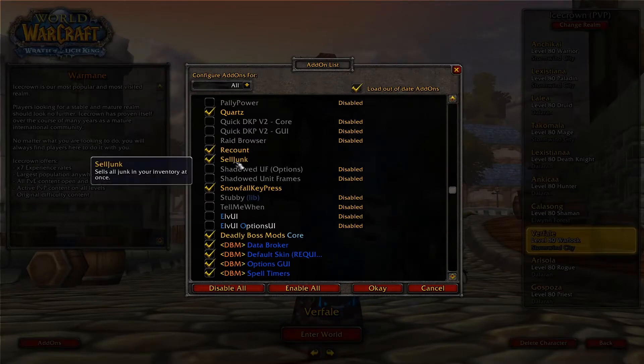Sell Junk is an amazing addon because it automatically sells all the trash items that you have in your bags. It's useful while questing, while doing some dailies, whatnot. You just talk to any vendor and it will automatically sell all your junk.